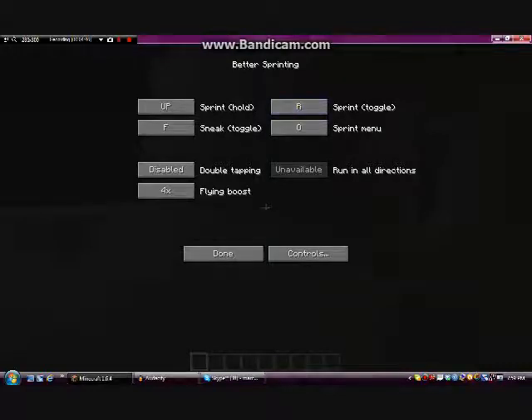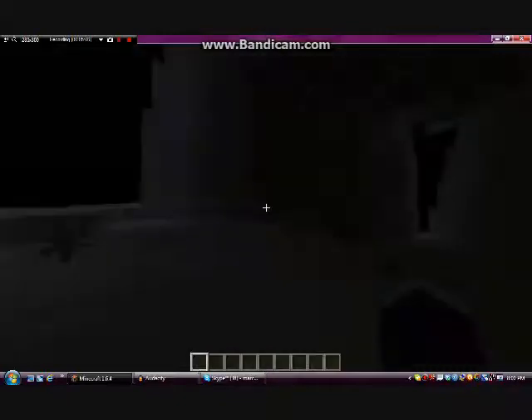Flying Boost — I'll show you that in a sec. Sprint Toggle: this is the most important part, the whole basis of BetterSprinting. I set that key as R. So just click the R key. You shouldn't have anything else used for R, and none of these can be the same keys as other bindings — like if I wanted this to be W, that would not work; it highlights it in red. So you have to do R.